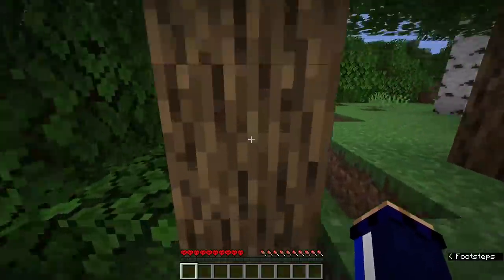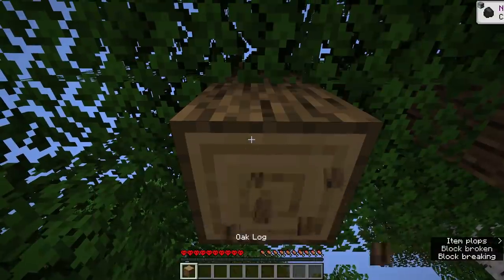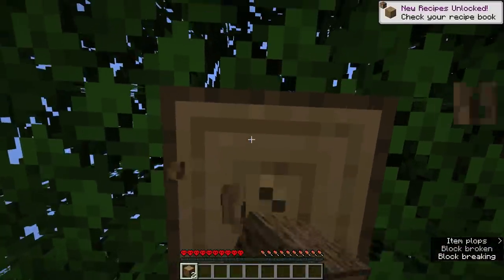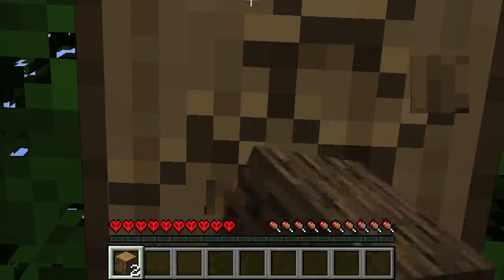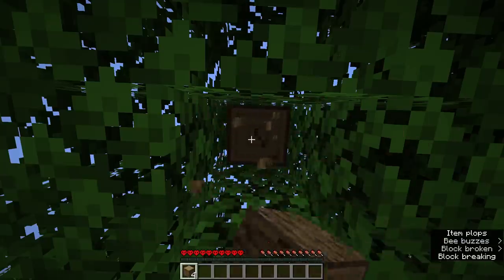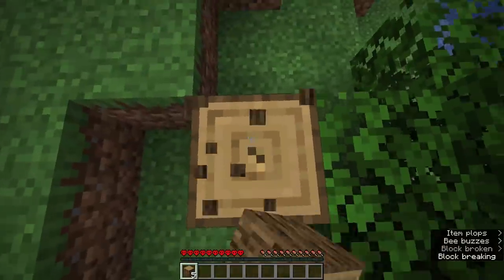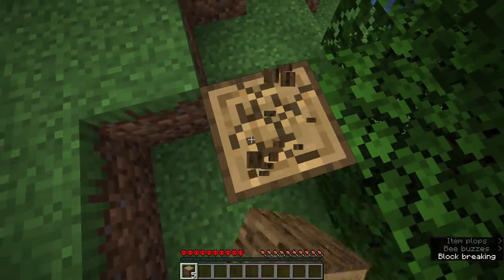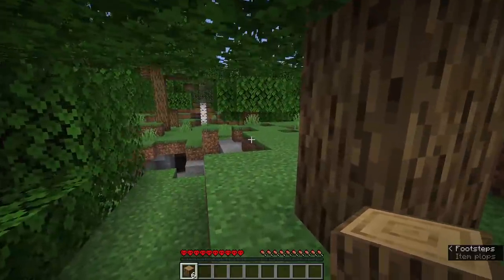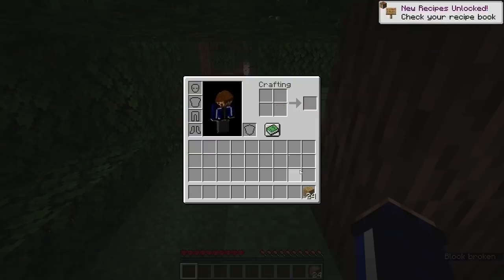Here we are in a brand new Minecraft world. We're going to do the usual thing — punch trees, gather wood, and then go looking for some supplies. Already you will notice one major difference about hardcore, and that is the appearance of the health bar right down there. The hearts seem to have a slightly more pixelated appearance — they haven't got the lovely shading. Instead they have this kind of almost angry-eyes look to them, which signifies that we are playing in hardcore mode and that the hearts are a little bit more fragile than usual.